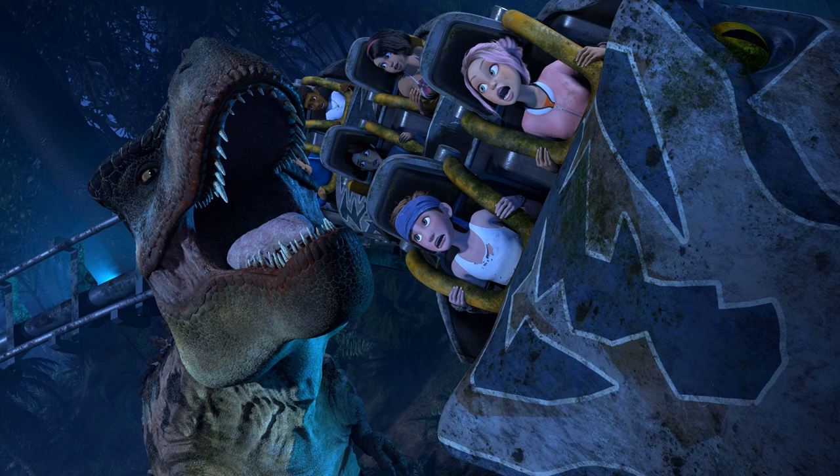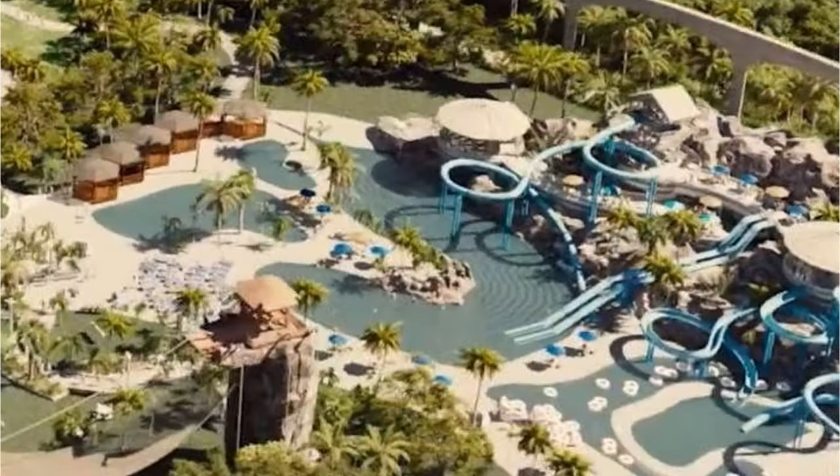Hopefully your guests won't have a Tarbosaurus trying to chomp on them while they ride the roller coaster. Another attraction seen in the Jurassic World park is the Aquatic Park — a mix of different pools, water slides, spas, and gazebos. Having an aquatic park in Jurassic World Evolution 2 would certainly be cool, especially alongside the lagoons where you could make a full-on sea park.